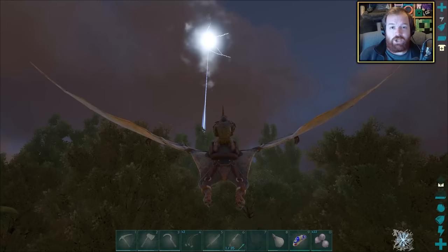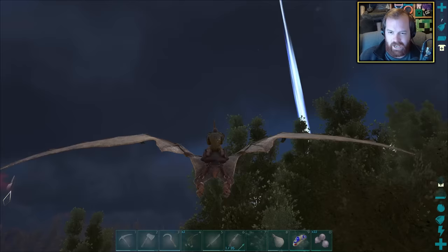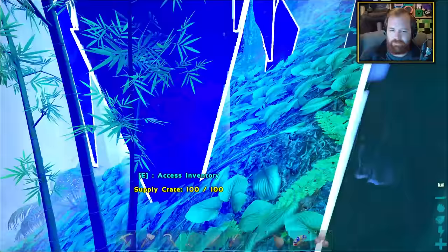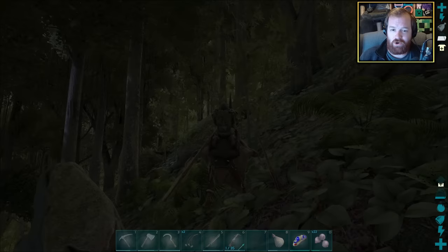Probably the easiest way to find crystals is to find a mountain and go to the top - you usually get deposits of metal, obsidian in some cases, and crystals. Our nearest mountain appears to be over there to our left. There's a blue loot beam here - let's see what it has. A metal foundation blueprint. I don't have the engram unlocked, but it'll be useful somehow.